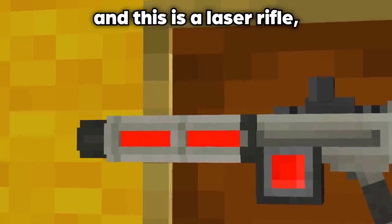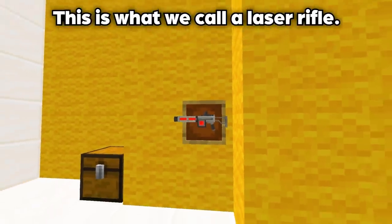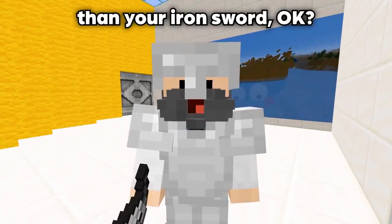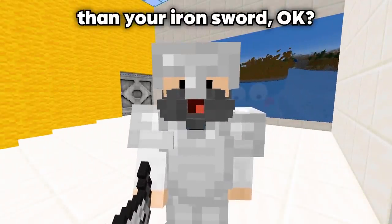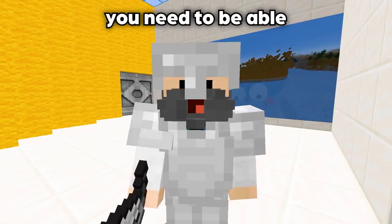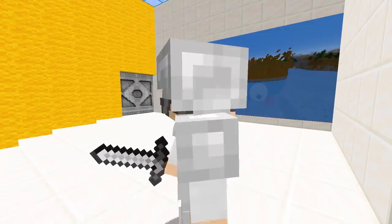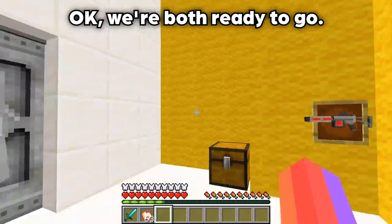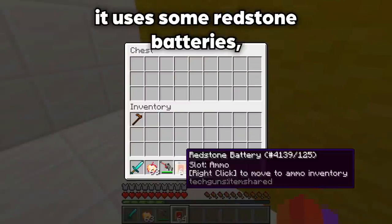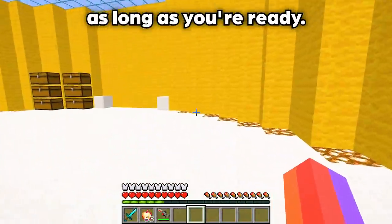You seem to have applied your armor very quickly. This is a laser rifle — this is what we're going to be taking on our mission. A laser rifle deals around 40 to 50 damage per hit, which is a bit more effective than your iron sword. The iron sword is still a very good weapon; it's just that sometimes you need to engage from longer distances so we can both stay safe. I'm going to take this laser rifle — it uses redstone batteries to charge it up. As long as you're ready, let's go on this adventure!